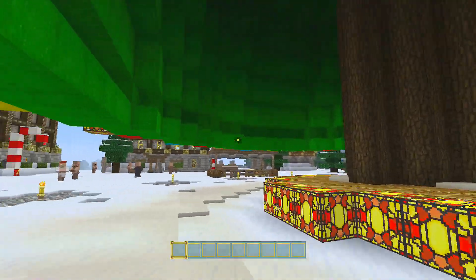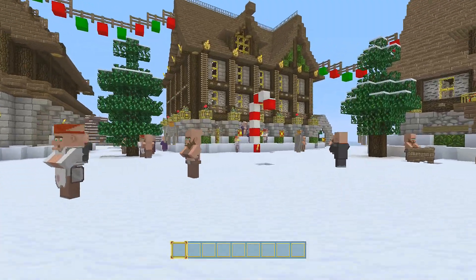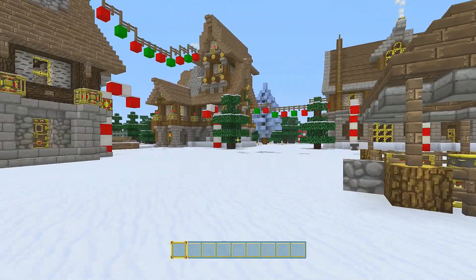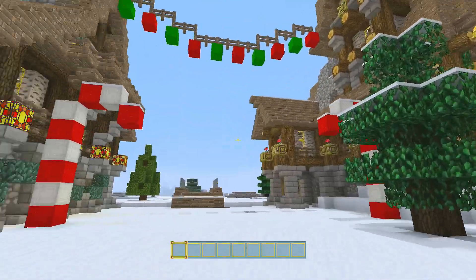I'm just going to quickly turn this way so you can't see what's up the other side because I'm going to go a different way. That's the main inn where nearly all the villagers decide to stay, even though there's lots of buildings. We just have loads of buildings to fill up the space, but they will be turned into something eventually.